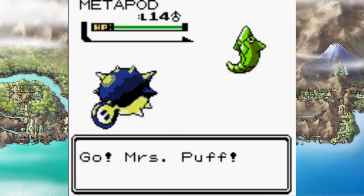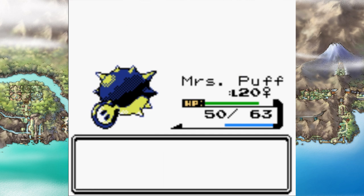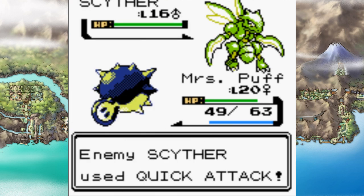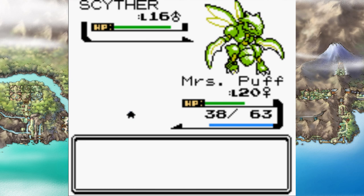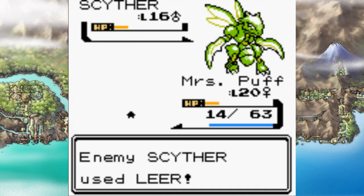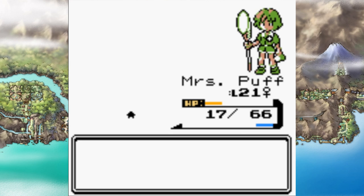I learned Water Gun in the Slowpoke Well and went straight for Bugsy. His team was super lame — we all know that about Kakuna and Metapod. Scyther is the real deal though. Poison Sting does barely anything and it started setting up Fury Cutter. I minimized a few times to make some kind of dent, but his Quick Attacks had remarkable accuracy. I switched over to Water Gun and it did a lot more damage. Bugsy's bugs were squashed.